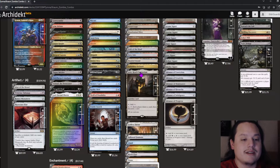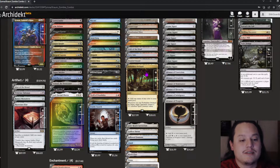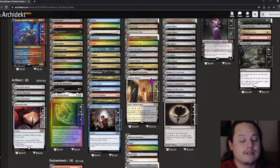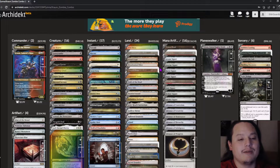Ignoble Hierarch is more of a pet card of mine — it's in my chain deck and I just love playing it. We also have Godless Shrine. I thought about putting Gemstone Caverns in but wasn't sure how well it would perform.